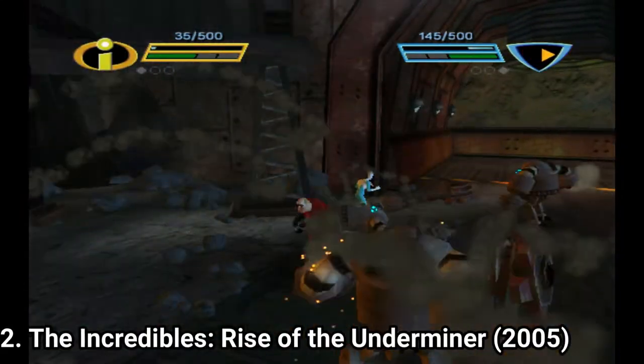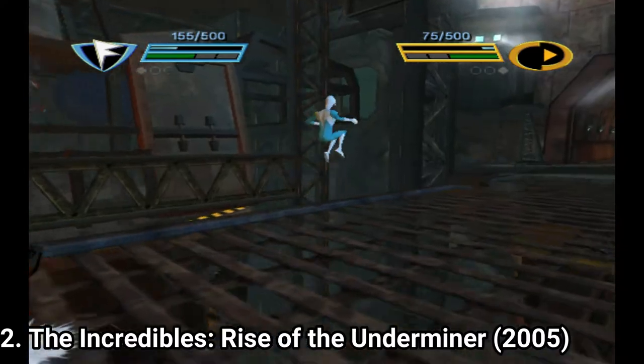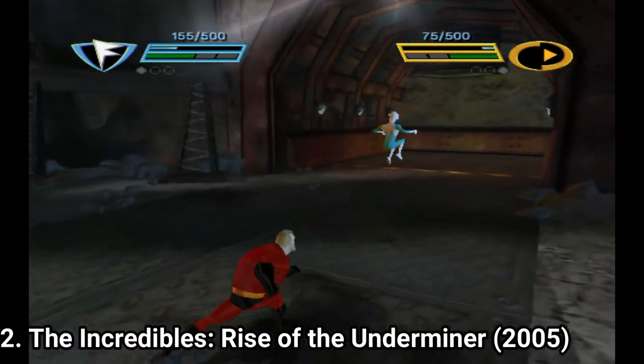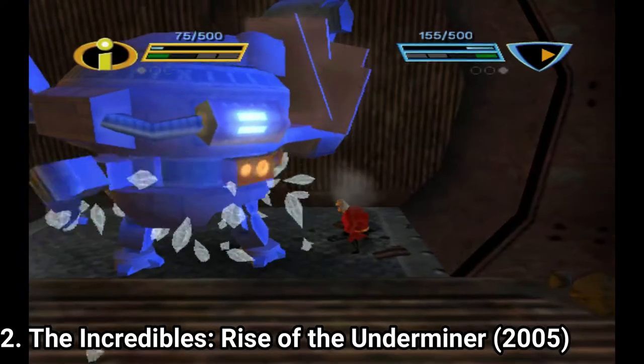Frozone has more moves, and cooler moves in my opinion. He doesn't just punch stuff like Mr. Incredible — he freezes stuff and can glide. The only good improvement in the game is that because the levels are played in two anyway, you can play local co-op with a friend, and that way the game can become more enjoyable.